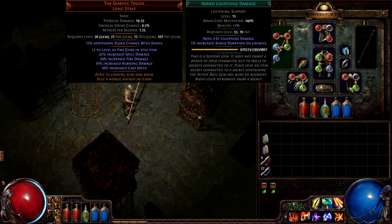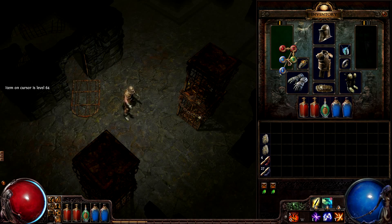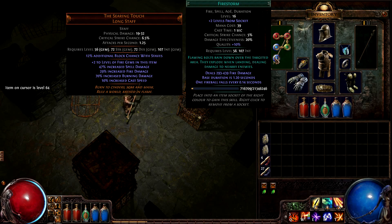To get a lot of sockets in that unique staff, you actually require a high item level version of the staff, rather than the one that is dropped early in the game. The Firestorm skill has also been socketed into this staff because it's used for backup fire damage occasionally, and also benefits from the additional fire gem levels.